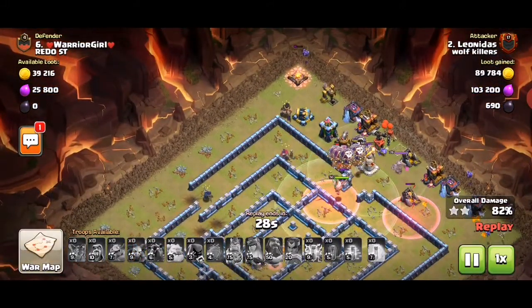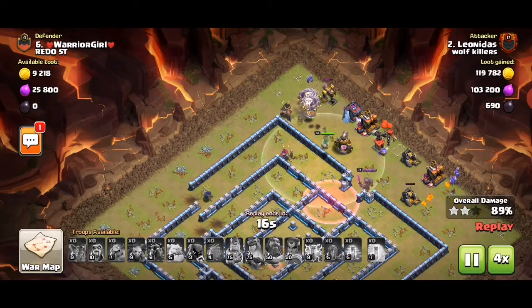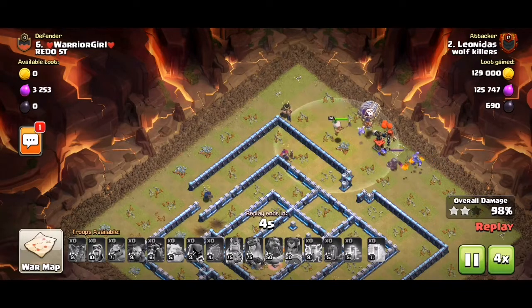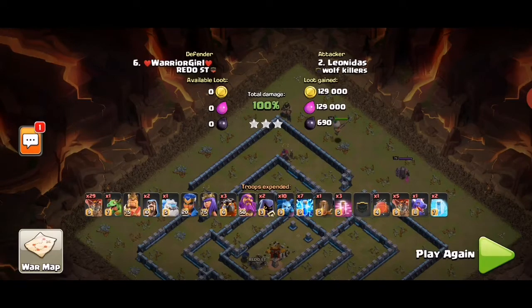This was a three-star anyway. Number one: good, quick value-sapping of the CC and scattershot — those went down — and also the sweeper. Number two: good suicide hero push, because not only is it used for pathing but also for value as well — taking out the sweeper and the RC, which really helps.